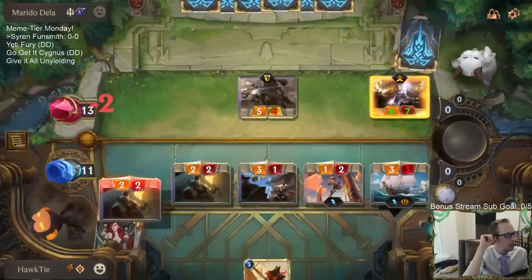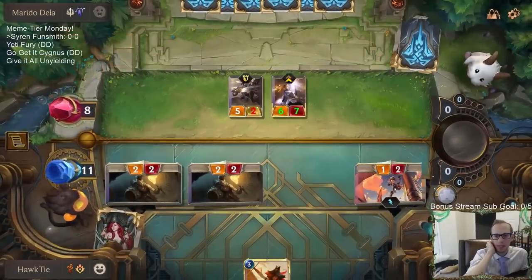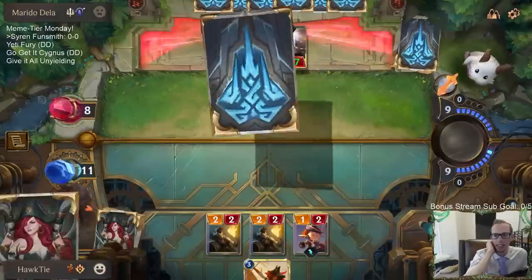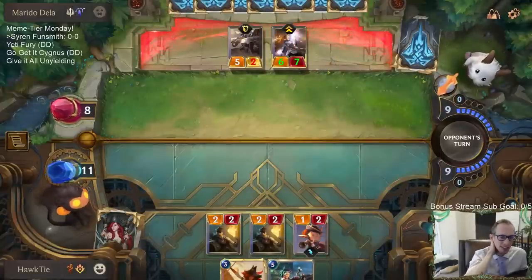Man, facing a start — our deck is just a Nexus damage burn deck. Facing the Star Shaping plus Radiant Guardian deck right out of the gate, and they had all the Solari cards that are really good blockers turn one, turn two.